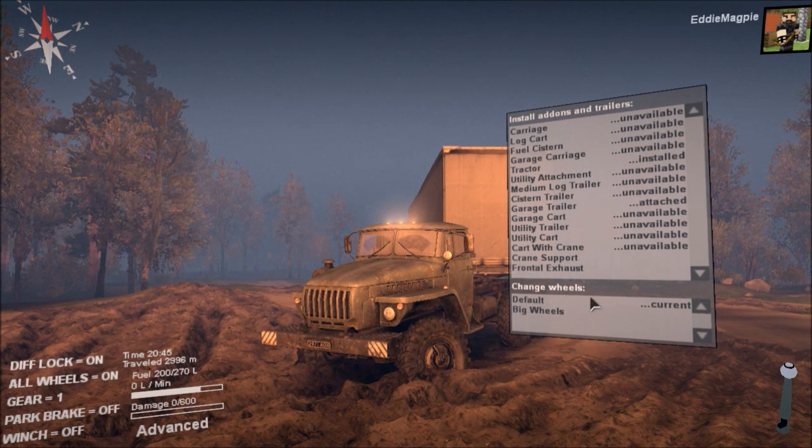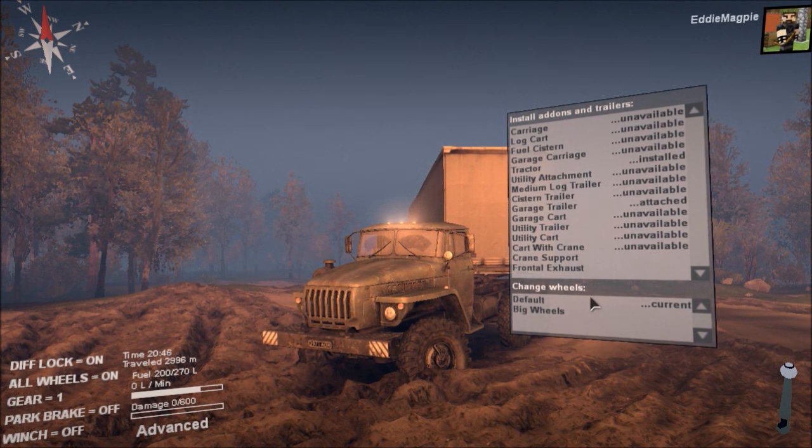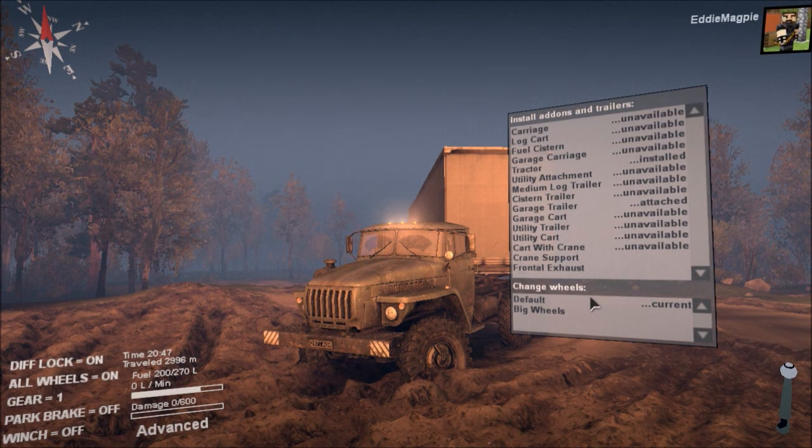Right, I'm going to call it there everyone. Have a brilliant day. I hope this has helped you out in some ways if you were trying to work out what's better to take down the hill - the garage carriage and cart combo or the trailer to unlock this garage. The answer is both have their merits - whichever you prefer to take. I shall see you next time everyone. Have a brilliant day, bye bye.